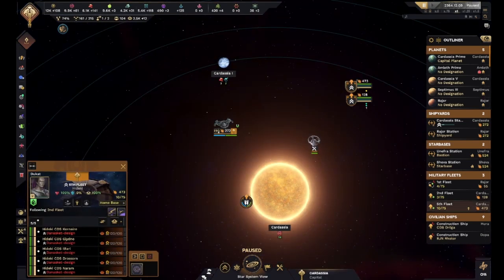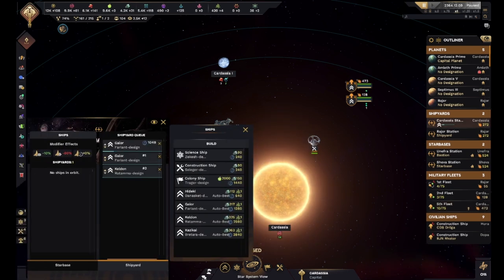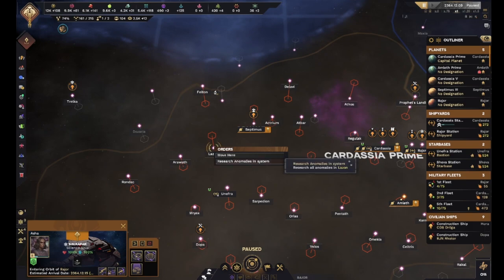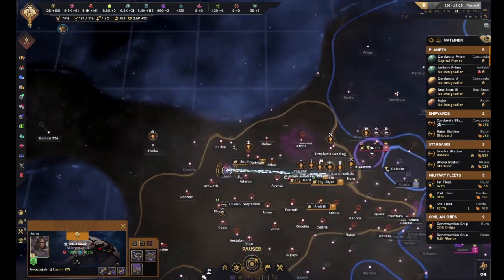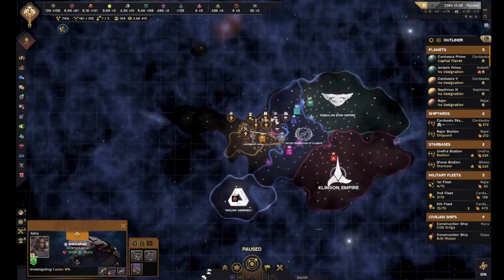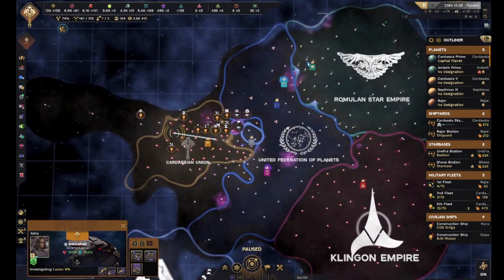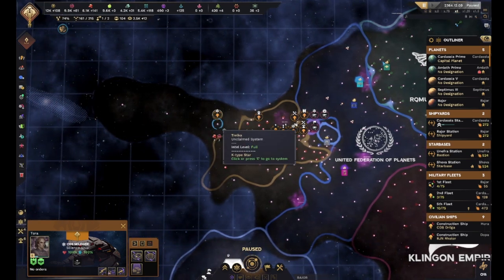To do that we currently have Dukat waiting in our main system with his fleet while we wait for a few other ships to show up. In the meantime there's this project at Lazon that we've just kind of been putting off since nearly the start of the game, so we're gonna go and handle that first. We also got quite a lot of energy credits and minerals right now, and it looks like there's a first contact that finished - though which one of these small Federation powers I'm not sure.